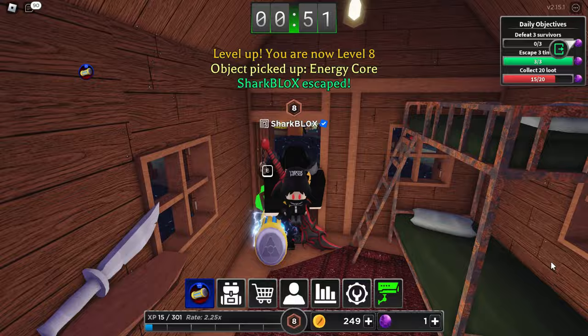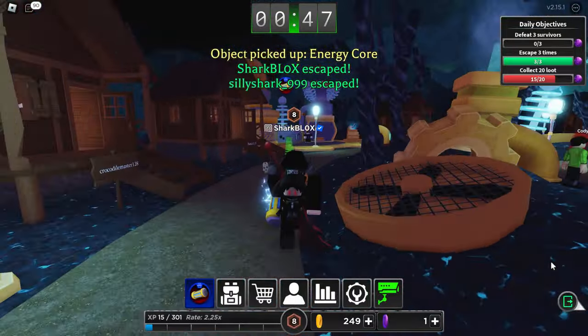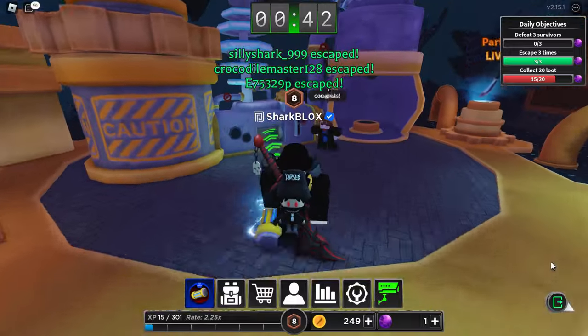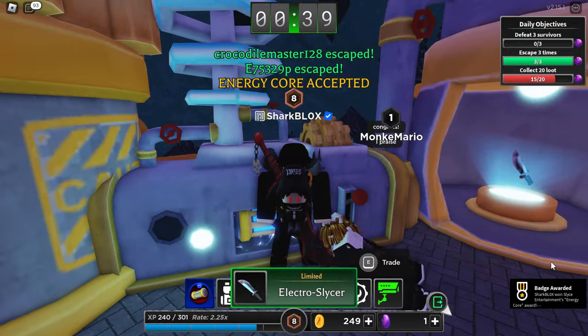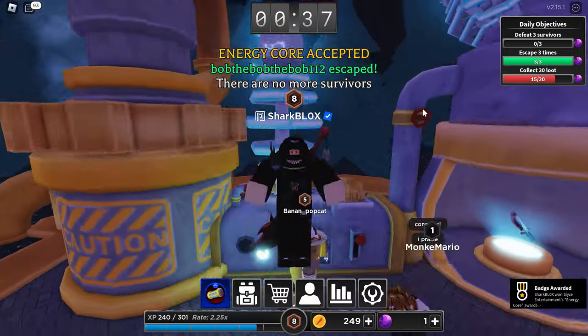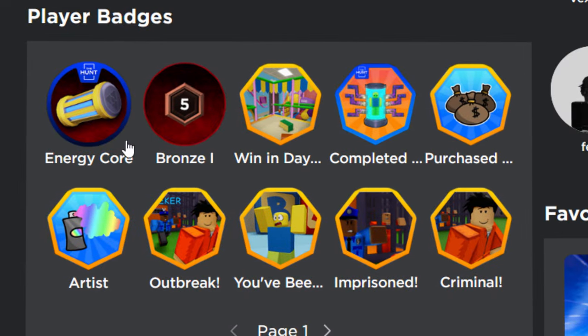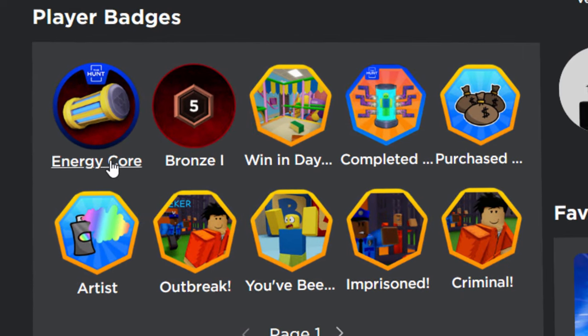That one was super easy. Now we're just going to run over to the fabrication machine, and if we go and put a battery inside of this machine, it's going to unlock and give us the badge. The energy core was accepted — so yeah, this one's not too hard, it's actually kind of fun. I like these killer games. We got the energy core badge — that one was not too hard.